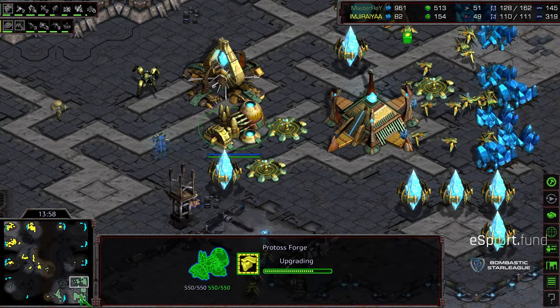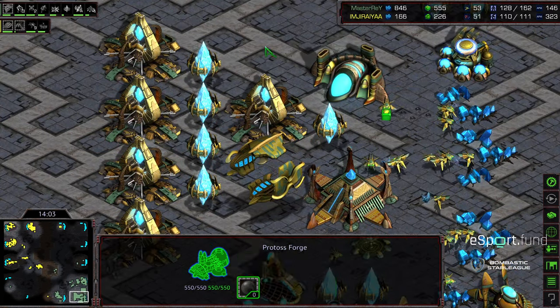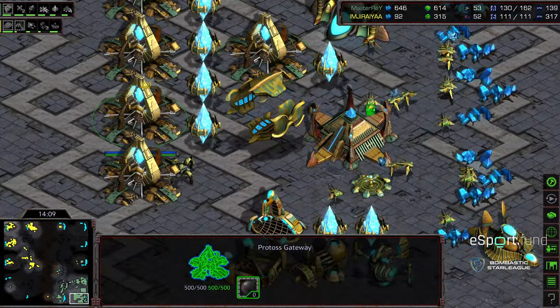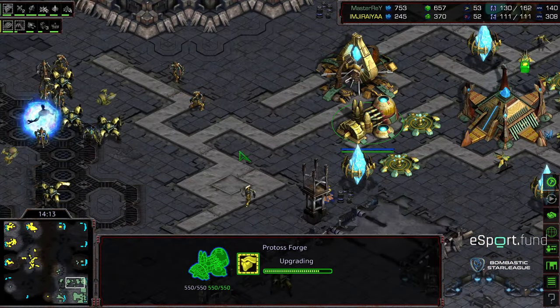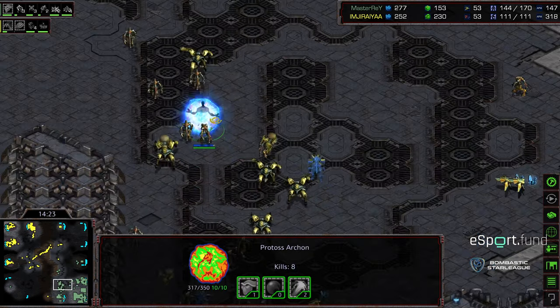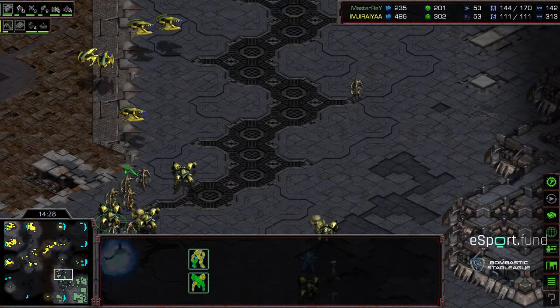Master Ray starting to pump — eight or nine gateways behind all of this. He's still got that gateway on the front. Master Ray being sneaky, taking a big risk and going ahead and plopping down that three o'clock nexus to see if he can hold it. That'll be five base versus four base — kind of trying to sneak something and hold a lot of territory.